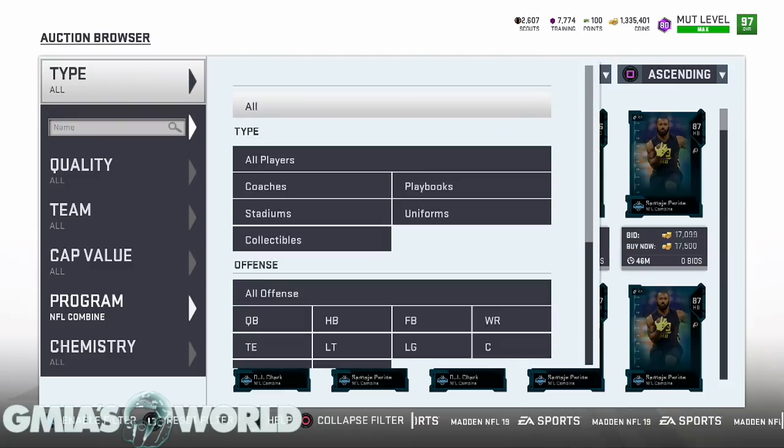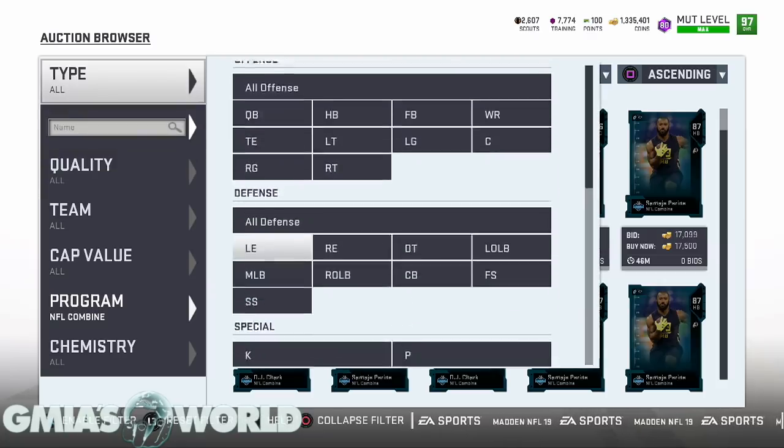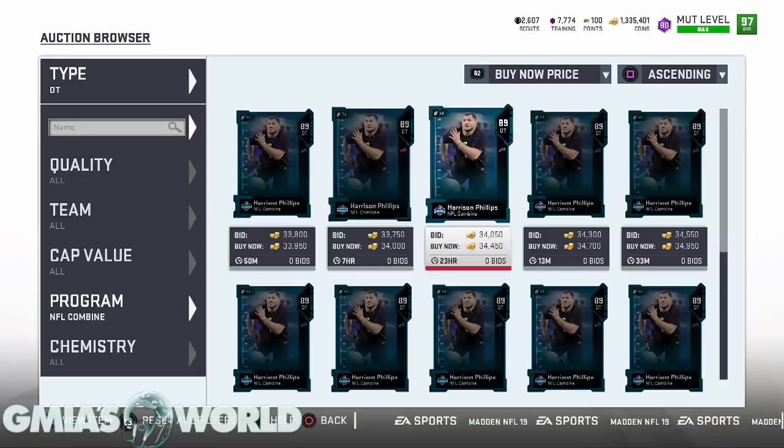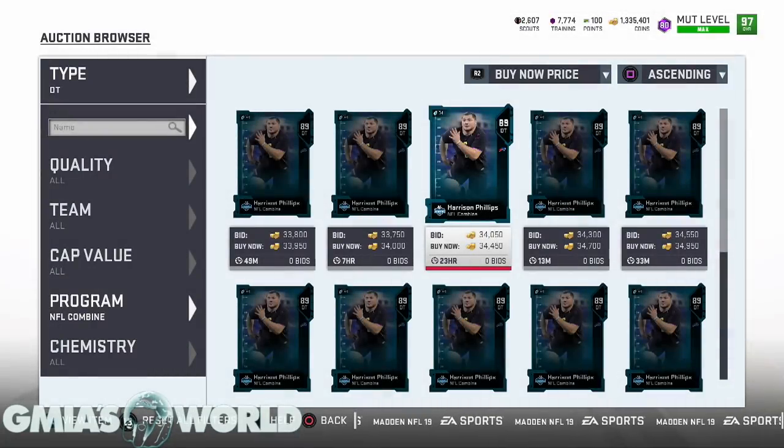Harrison Phillips — this dude is a D tackle as well. You can see by his price that he's garbage. There's really nothing you can really do about it. He doesn't have a power-up and he doesn't have 90 block shedding, so he's useless pretty much. It doesn't really work out for us.